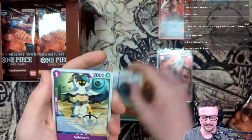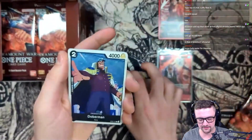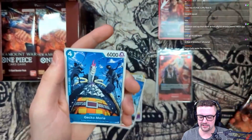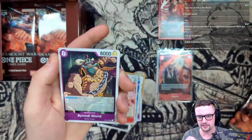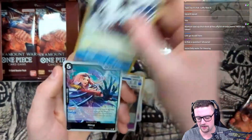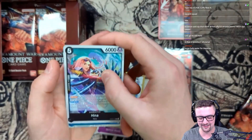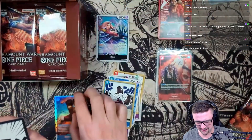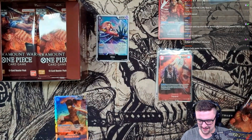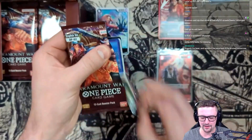Got a little Usopp, some event cards. Doberman full body - the thing is I'm looking mostly for the black rares as well as commons and uncommons. Look at that Hina - beautiful, great card. And right off the bat, the Monkey D. Luffy super rare - let's go! Every pack could be the one, could be the manga Ace.